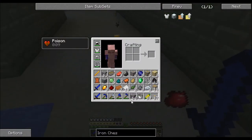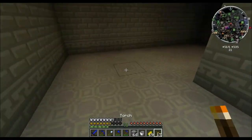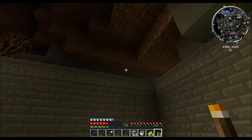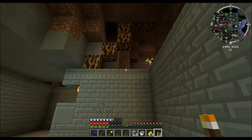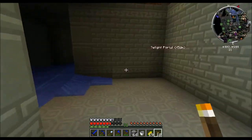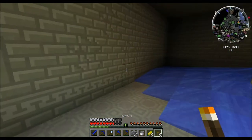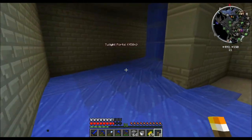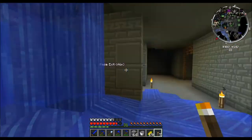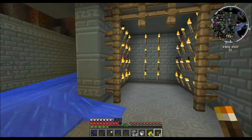Shard of Minium, go to the iron bars. Frickin' baby spiders, they're annoying. I don't think that hole in the roof is supposed to be here, because this stuff doesn't look breakable - that leads me to believe you're not supposed to be able to cheat your way through. Look at all these torches everywhere.